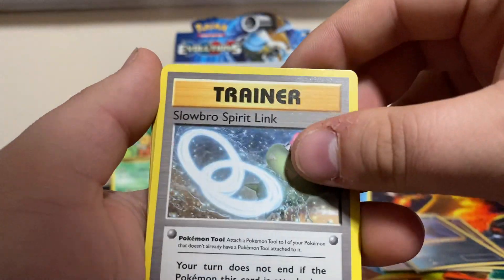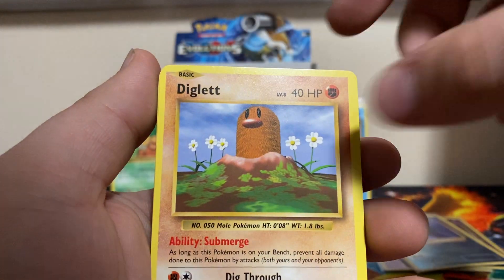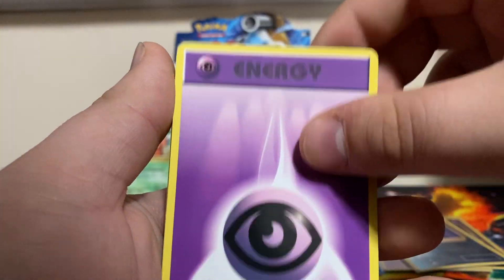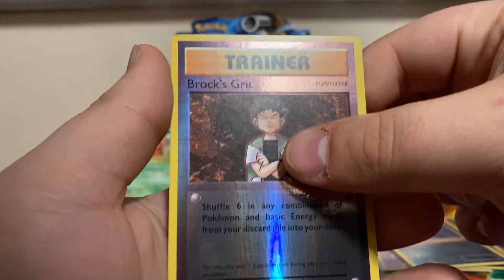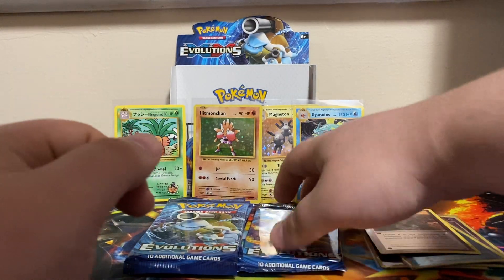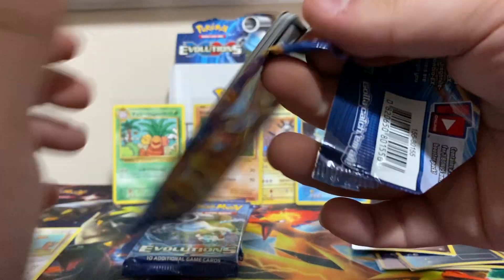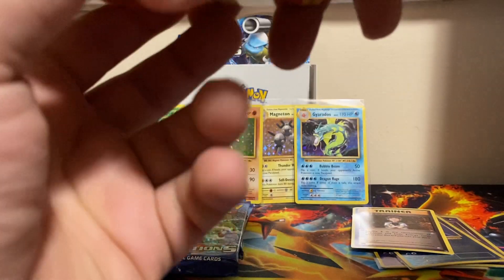We got Slowpoke Spirit Link, Magmar, Energy Retrieval, Diglett, Rattata, Charmander, Psychic Energy, Pikachu. Brock's Grit is our reverse, and another Electrode non-holo rare. Let's finish off the right side of the box.